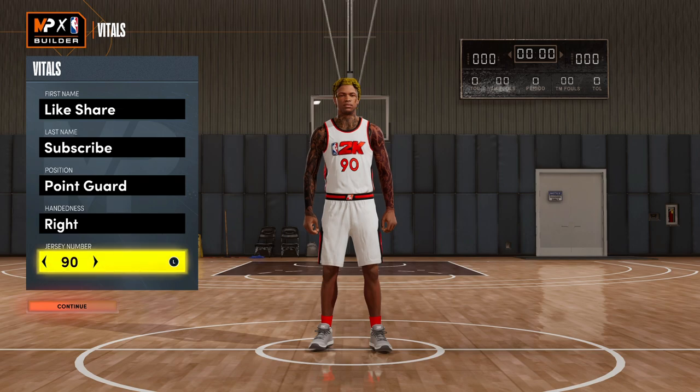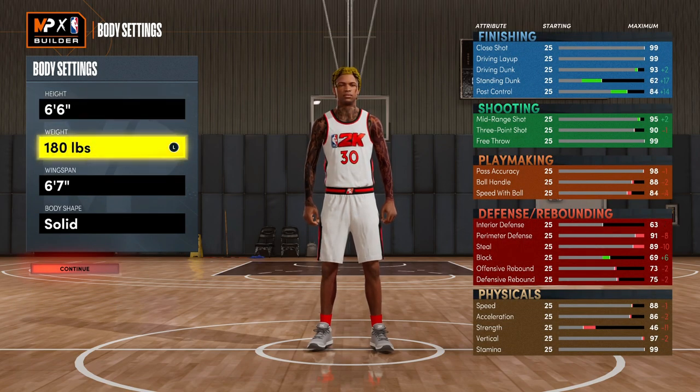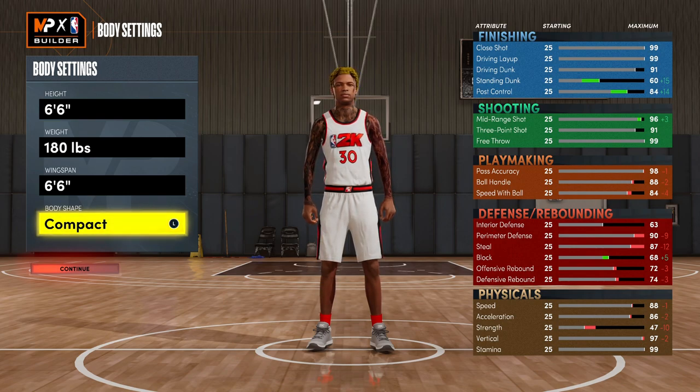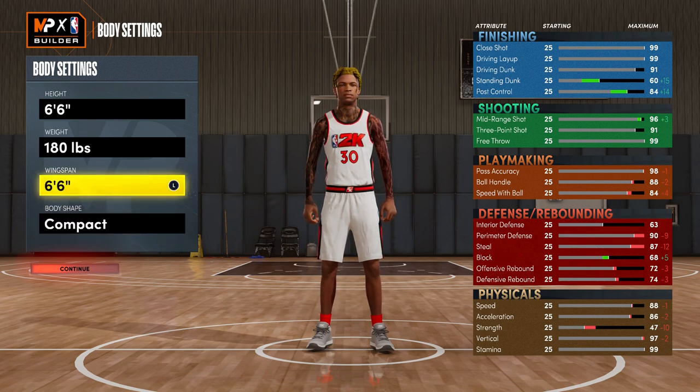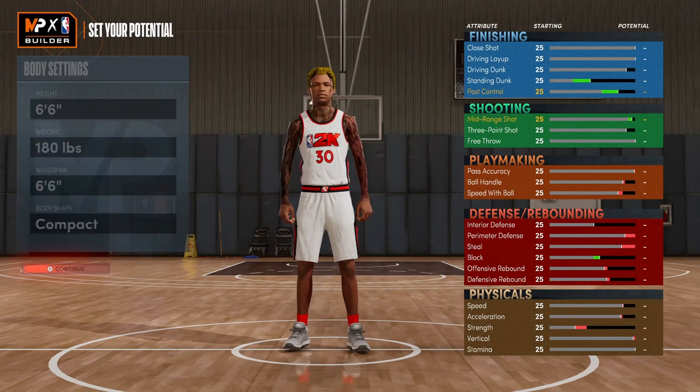So we're going to go in that point guard, and you want to be 6'6 on this build. Take your weight all the way down to minimum, and your wingspan — you want to go 6'6 on that too. I probably would go with a compact body shape because you're actually going to have good defense on this build. You don't need to go with the defined to get a little more bumps and everything — you're going to be good on this.